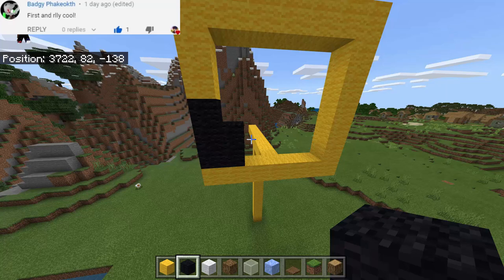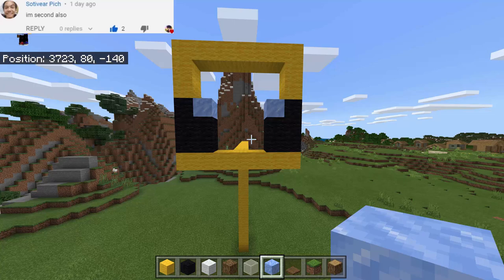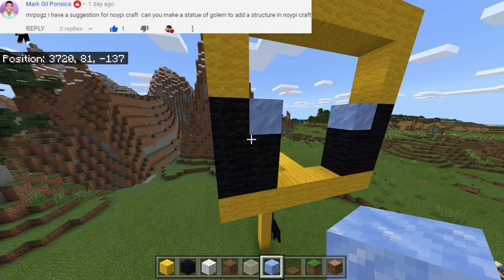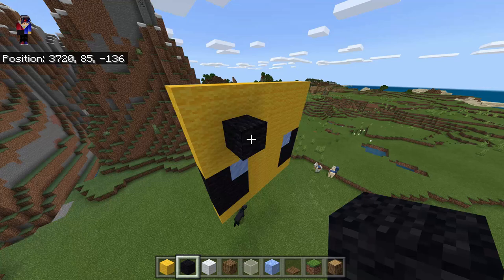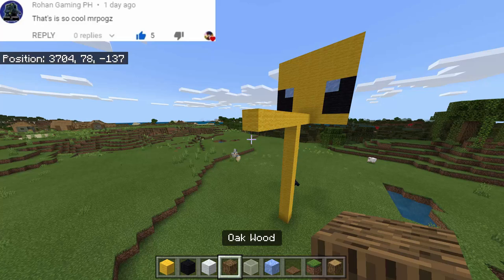Next we will replace this with black wool — this is going to be the eye of the bee. We just need to copy that on this side as well. Now we're going to put here the pack ice. As you can see we have now the eyes of the bee. You can also replace the pack ice with blue stained glass so that you can see the surroundings from the inside. Next we will fill up this hole with yellow wool. Then we're gonna use the black wool — one there and then 2 more going this way — so it's like the antenna of the bee. That's gonna be the face of the bee.